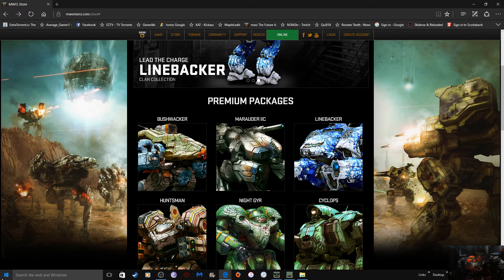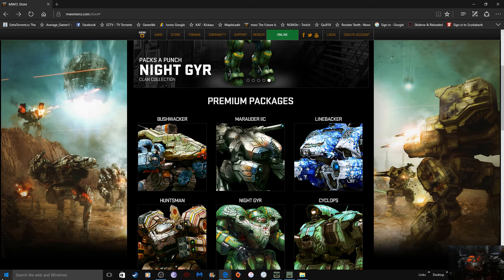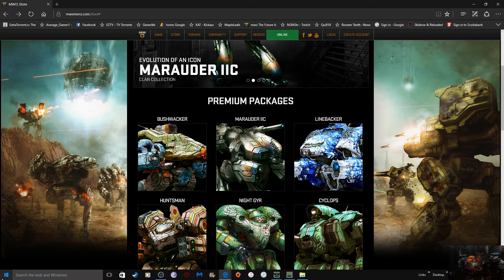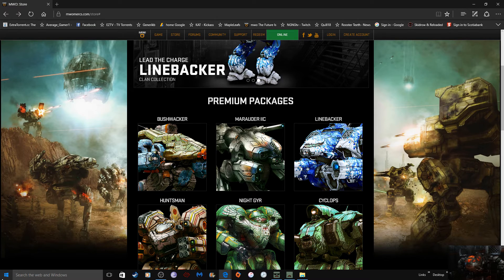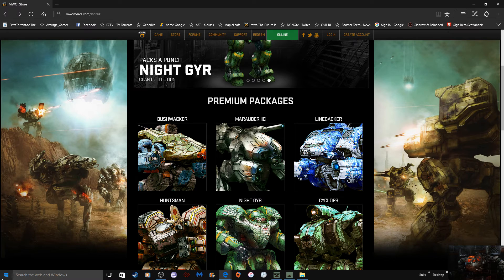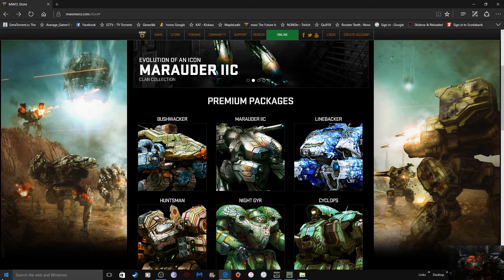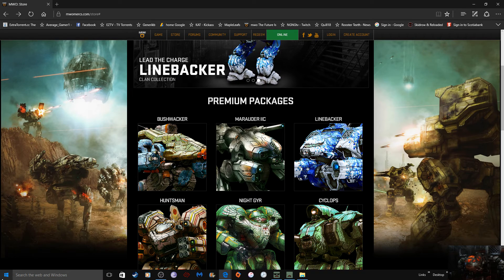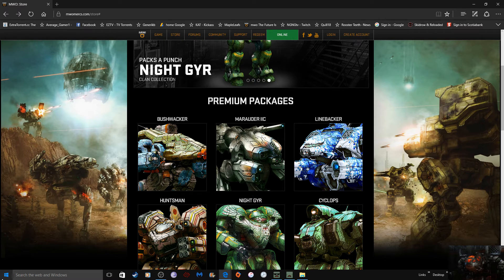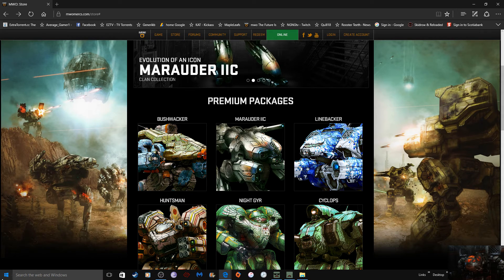There are definitely things they could change in the packaging to give us a reason to purchase. Right now as a pre-order incentive it's like: okay, I get a couple decals, a camo scheme, 6.5 million C-bills — whoopty-do. 6.5 million C-bills is two nights of grinding; I'm going to play those nights anyway. Decals I don't really use, badges I already have one I like, and the title I'm using my Faction Play one.